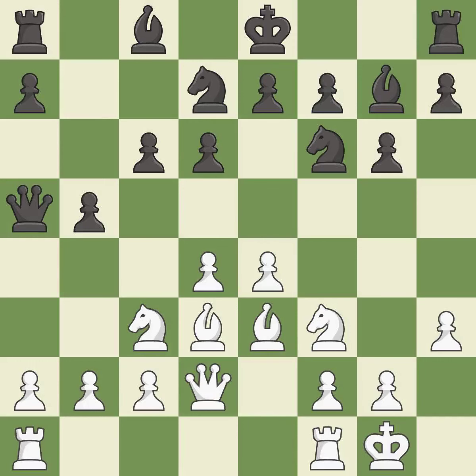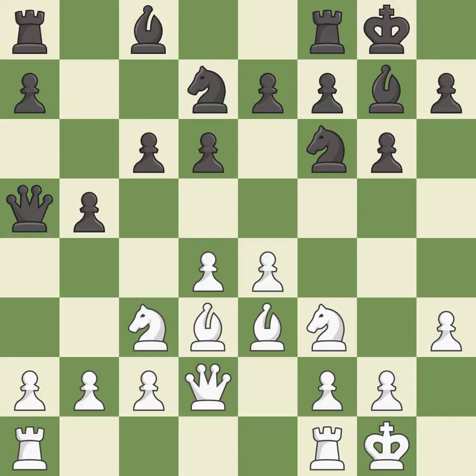The rooks can see each other now, allowing them to provide mutual defense — it is good. Castling develops a rook while also moving the king to safety. Castling to the same side of the board as the opponent tends to lead to less sharp positions compared with opposite side castling. This stops the opponent from being able to win a pawn — it is good. This misses a great but hard to find move — it is an inaccuracy. The game was close to balanced, but now black is worse.